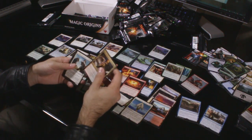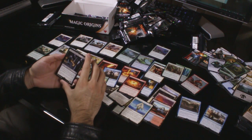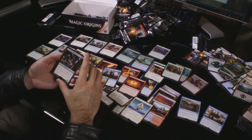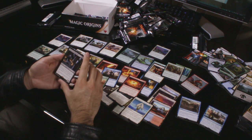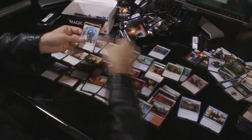Uncommons: Iroas' Champion, Anointer of Champions and Nantuko Trapper. Rare: Priest of the Blood Rite — three colourless, two black for a 2/2 Cleric. When it enters the battlefield, put a 5/5 black demon creature token with flying onto the battlefield. At the beginning of your upkeep, lose 2 life. Could be worse, but could be better too. Swamp and a Knight.